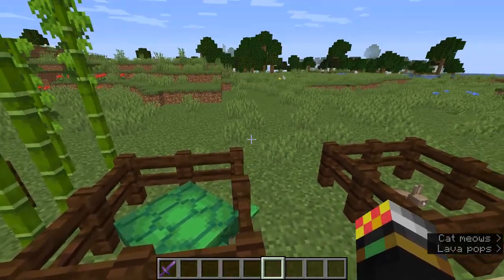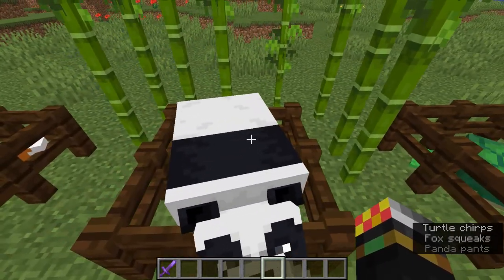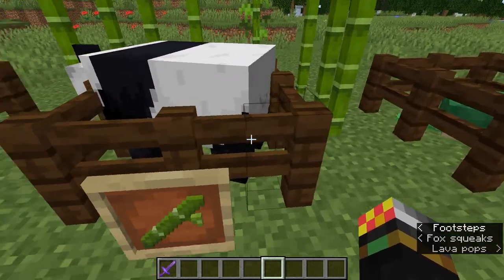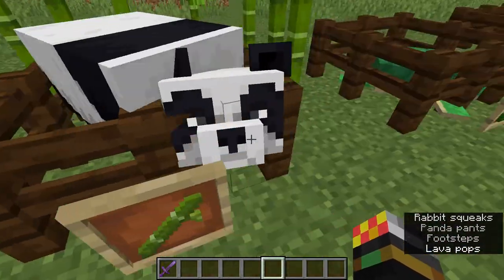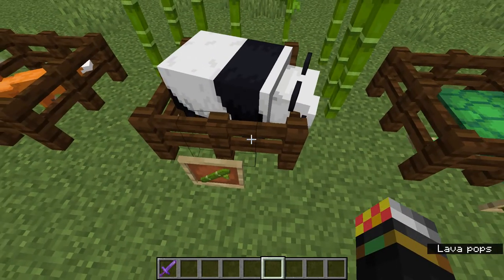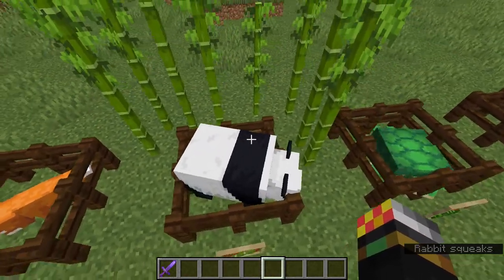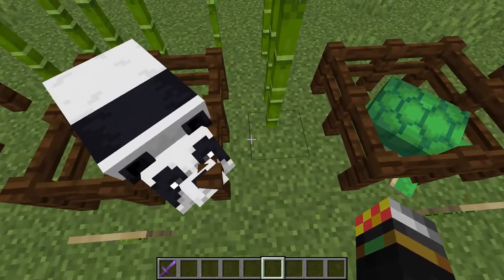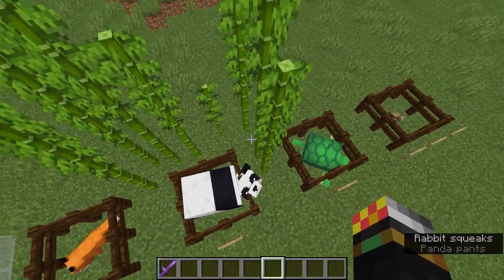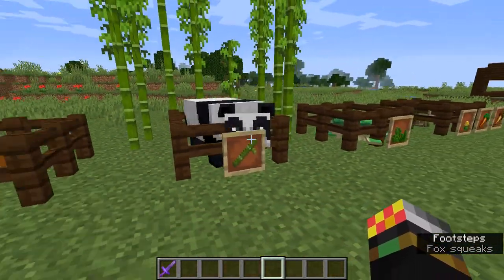Pandas are also unique in how they breed. You don't just give a panda bamboo — you need at least eight bamboo blocks within a five-block radius of the pandas. If I had another panda here, those two would breed and make a baby panda because there are eight bamboo blocks in that five-block radius.